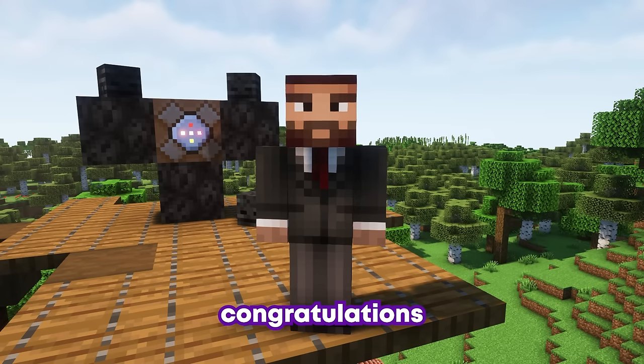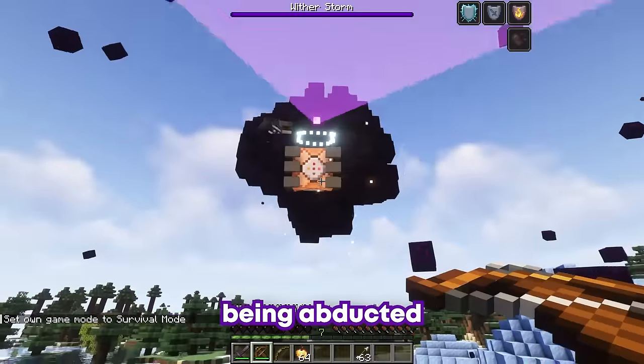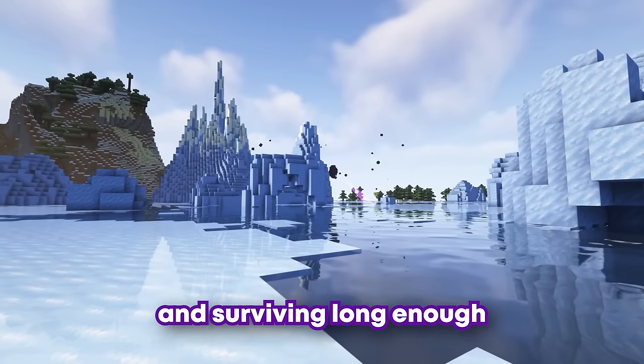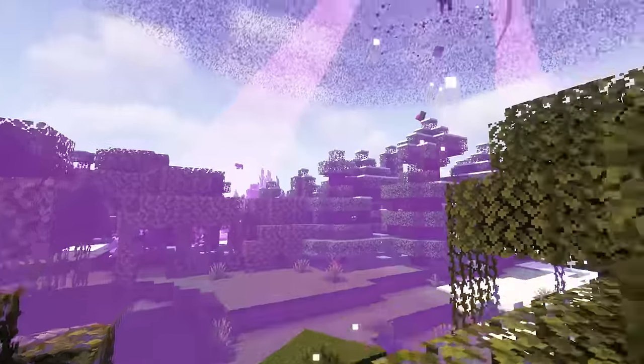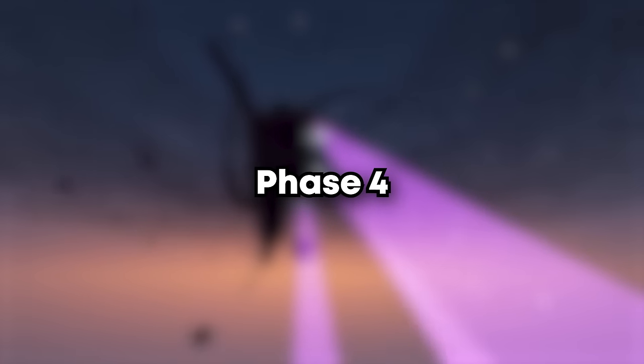If you've made it this far, congratulations. You've survived the first of many cycles of chasing, being abducted, escaping his clutches, running away, and surviving long enough for the Witherstorm to be distracted again. This is your core game loop, and don't think that's it — as every time you repeat this cycle, you'll be facing a more powerful Witherstorm. Next up, Phase 4.